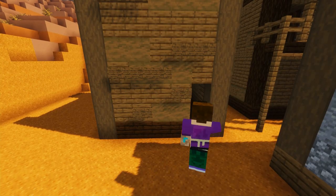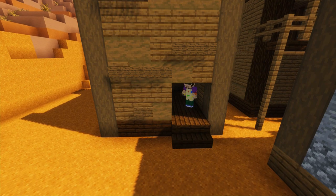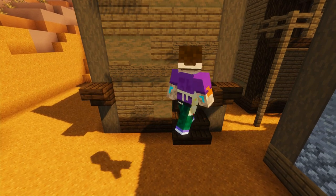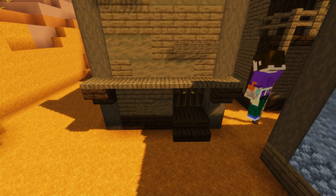Now on the back wall we're going to add another double dark oak door with a dark oak step onto it. This is so our undertaker can take his dead bodies in through the back door and doesn't have to parade them around the streets for everyone to see. Then we're going to add a little canopy with some upside-down stairs and some spruce trapdoors above it.